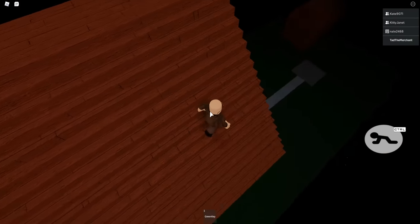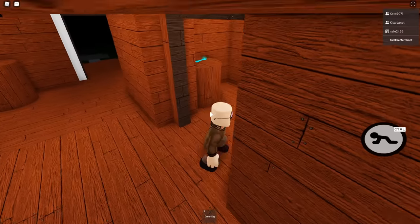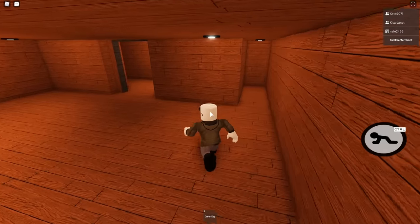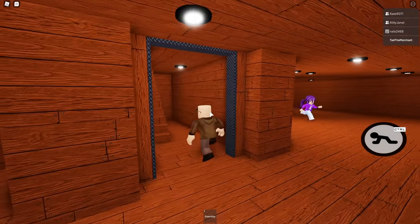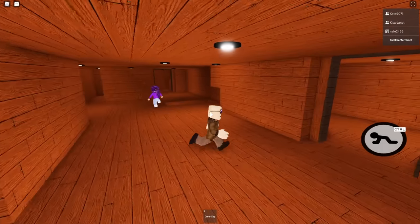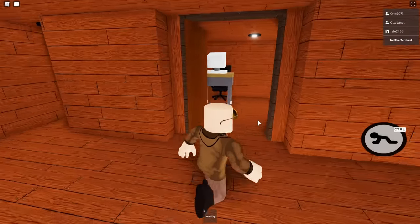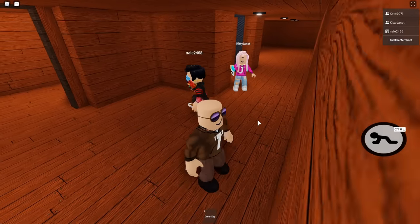I can't go back down because piggy's camping the stairs, so I'm gonna have to go back through the front door. I got a green key card now — where does it go? It goes on the fourth floor maybe. Oh yeah, it does! And inside is a blue key card and a wrench. Janet's doing everything! Sorry guys, I'm just scared. He's camping the stairs — you might jump on my head. I'm gonna come down from all the way up.